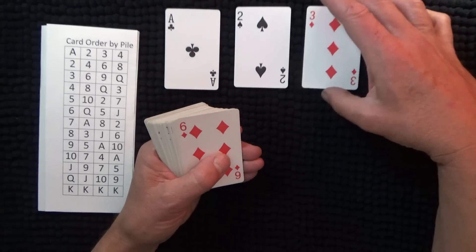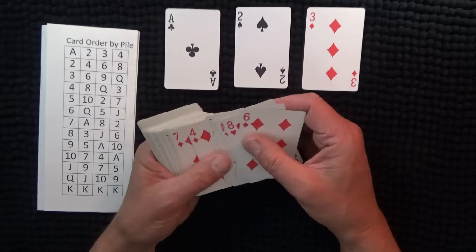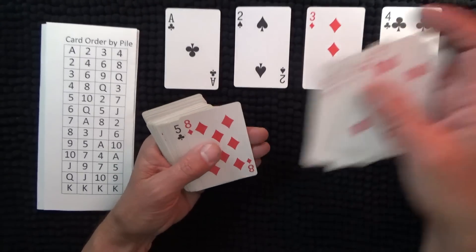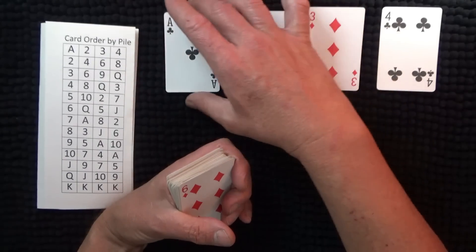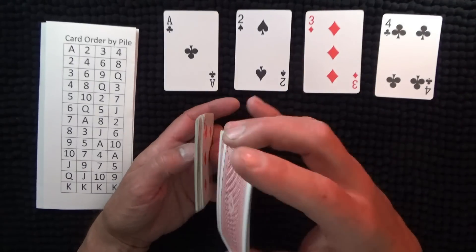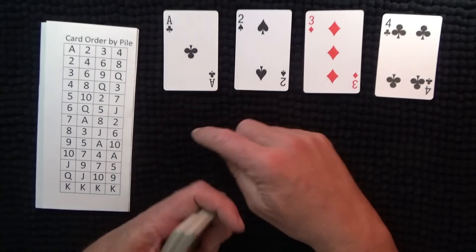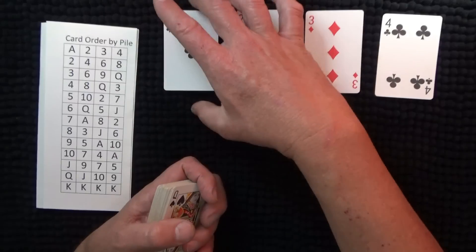with Calculation Solitaire, there are four build piles — one, two, three and four — and four working piles.